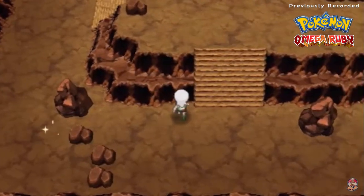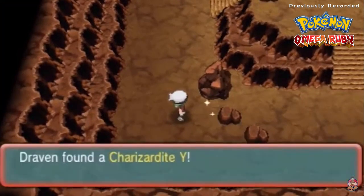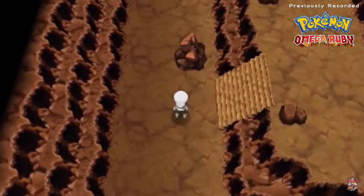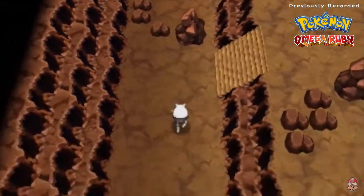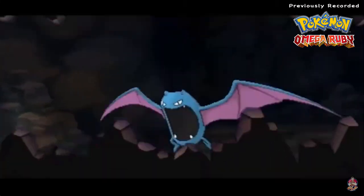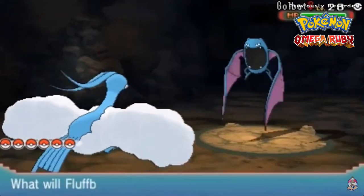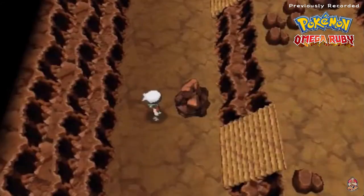I see a mega stone right there, so let's go right ahead and grab it. We found ourselves the Charizardite Y, which can be used to evolve any Charizard to its Y mega form. If you guys haven't checked out my Pokemon Let's Go Pikachu walkthrough, I've done that already so you can get a good look at mega Pokemon. The only things you really need here are a Pokemon that knows Surf, Strength, and don't forget Flash.